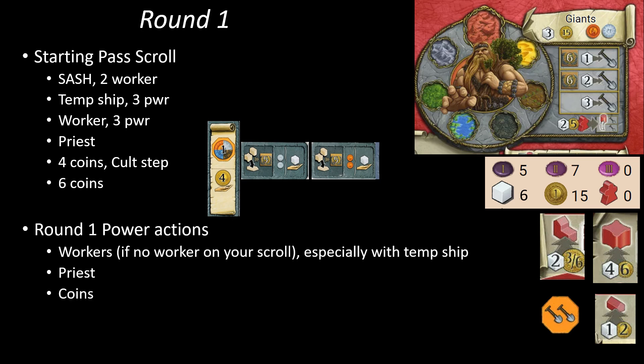How are we spending our power actions in round one? If we're on temp ship, we definitely want to get that worker power action to make sure we can get two new dwellings down. We want to use our power for coins and priests. Occasionally we'll use it for a bridge — a way to get two new dwellings down round one instead of one. And this is your friendly reminder to not use your power for double digging in round one. Use it for coins and priests — you'll be better off.